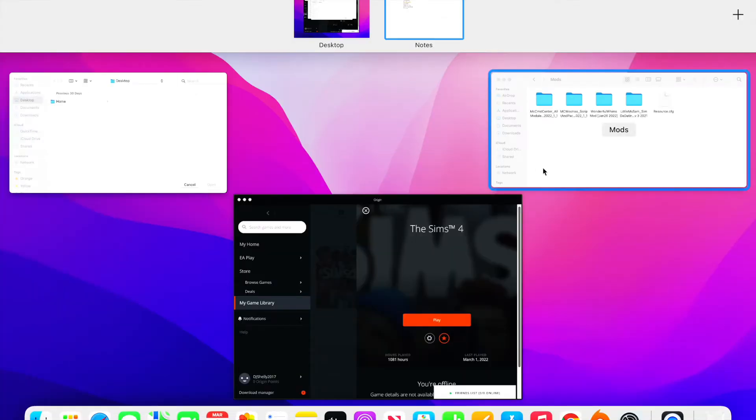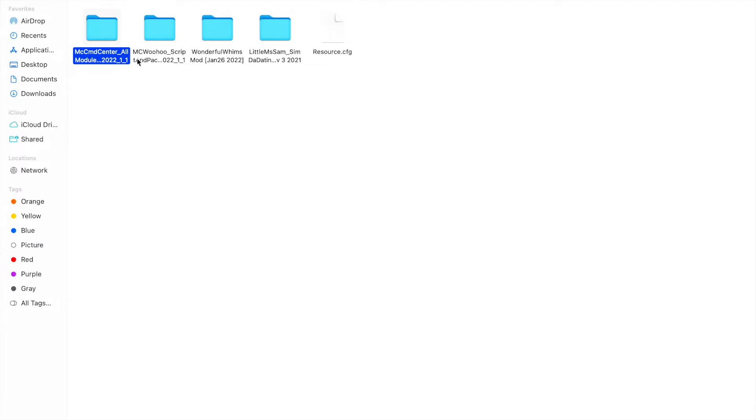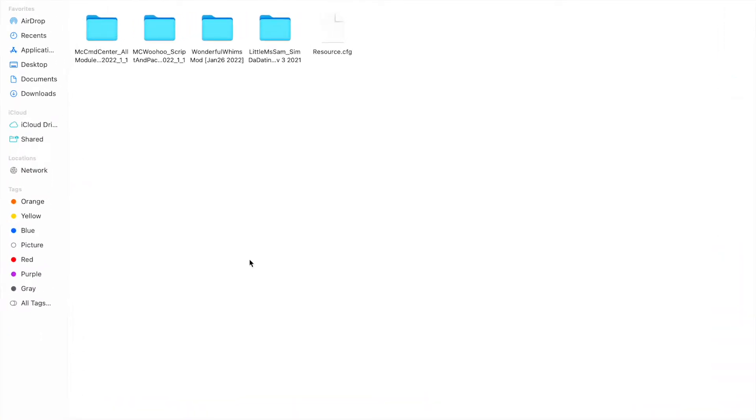A few disclosures: I do have mods, but I don't use any CC — I play very vanilla for the most part. The three mods I have are MC Command Center, MC WooHoo which is the attachment to MC Command Center, Wonderful Whims which is the PG version of Wicked Whims, and Little Miss Sam's SimDa. These mods may impact how fast or slow I complete the scenarios and may affect gameplay due to my MC and Wonderful Whims settings.